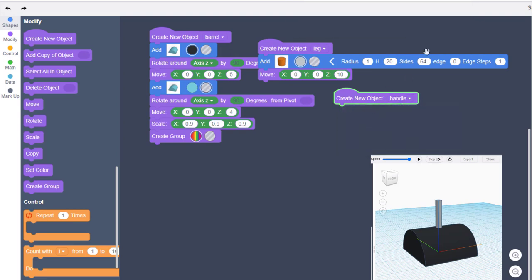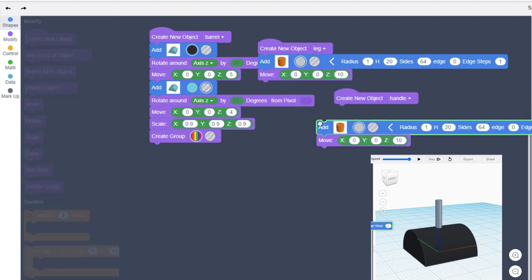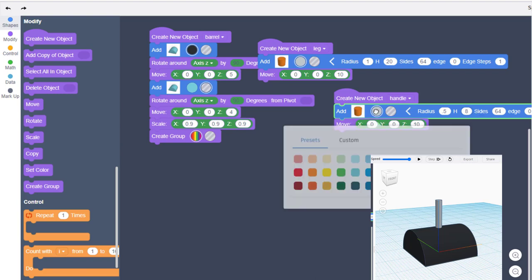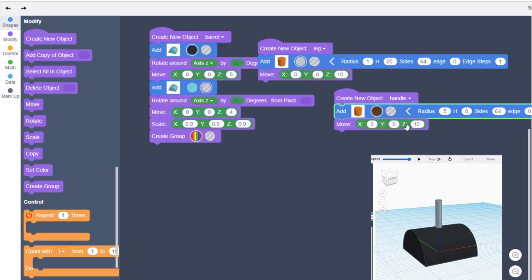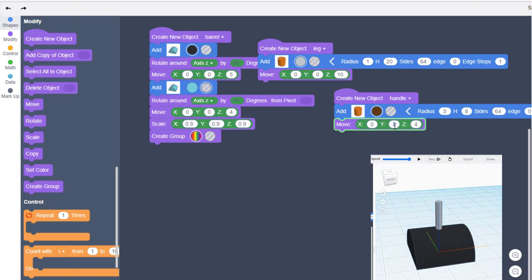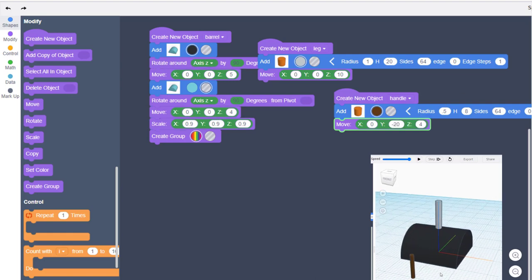We're going to build the handle with several cylinders. We can duplicate our first cylinder — notice we never duplicate the purple Create New Object, but we can duplicate parts. The radius needs to be 0.5, the height needs to be 8, and I'm changing the color to brown — we're making this out of wood. Since its height is 8 we only need to move it up, but when you hit play you won't see it because it's inside that shape. So we're going to change our move to negative 20 on Y.